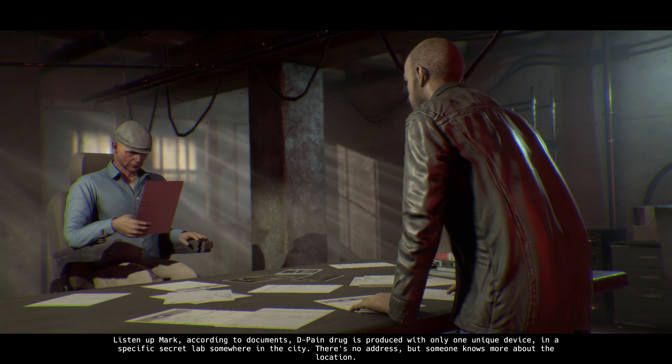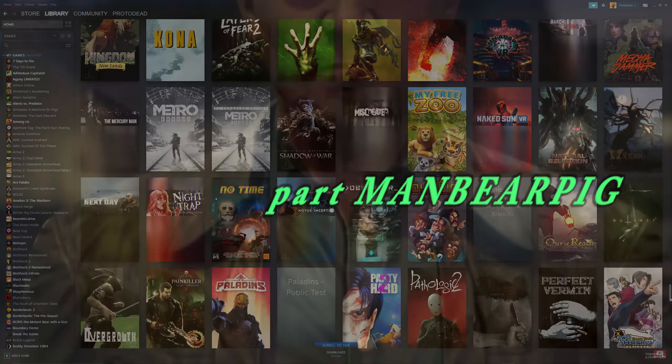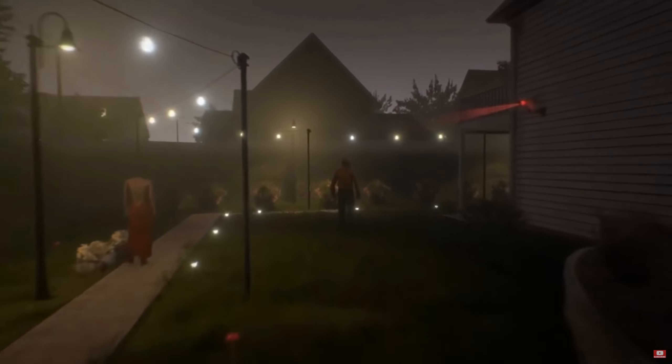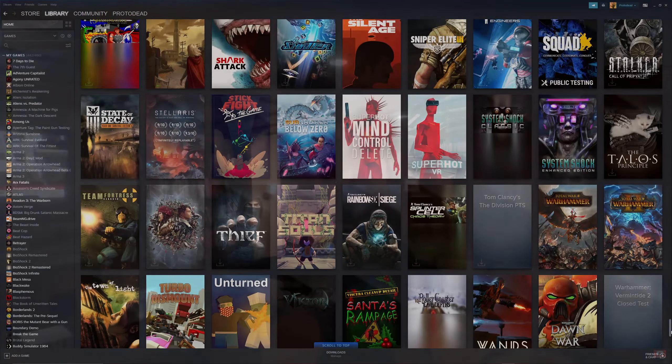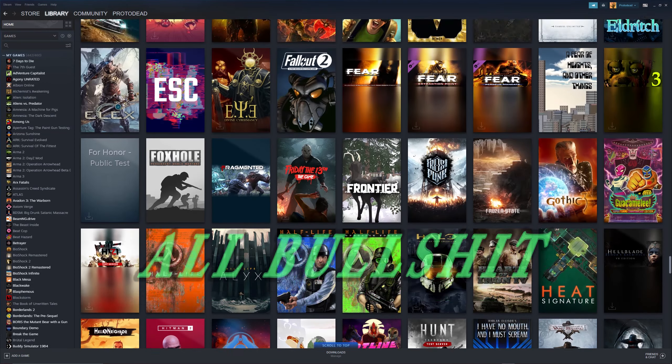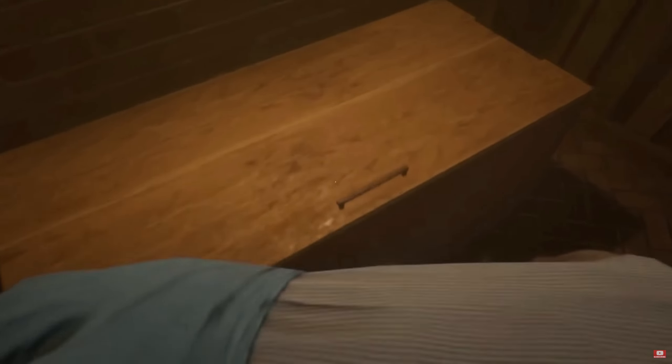We're going to transition into reading the words of the developer right now. As you guys know, a Let's Try Out video is part let's play, part tutorial where you learn as I learn, and part first impressions — because a lot of these games I've never played before. And kind of a part review, because I try to rehash my opinions at the end. After we read the words of the developer, we can decide whether they're shoveling bullshit or being honest. I'm trying to give you an honest presentation of the first 30 minutes of a video game so we can make a sound judgment on it.